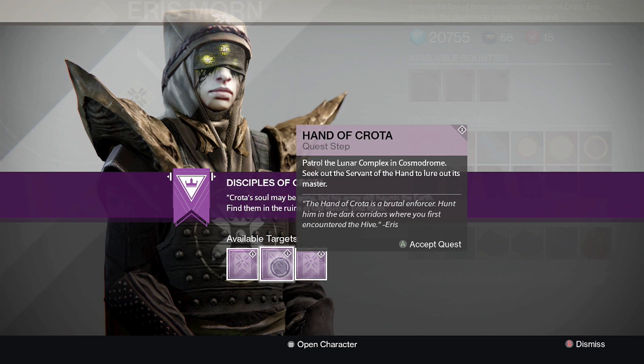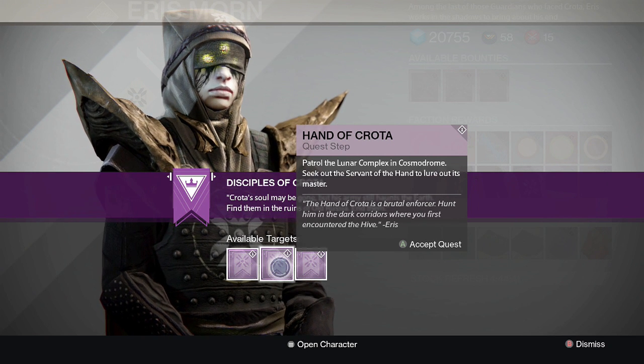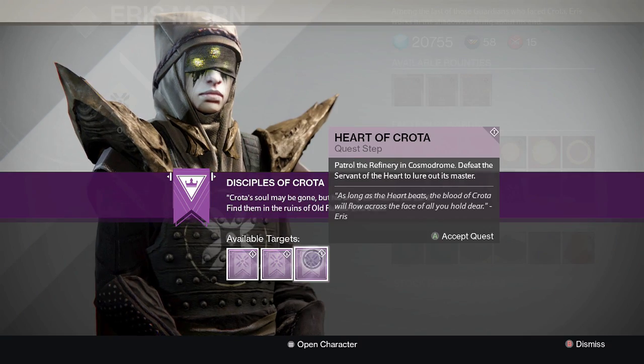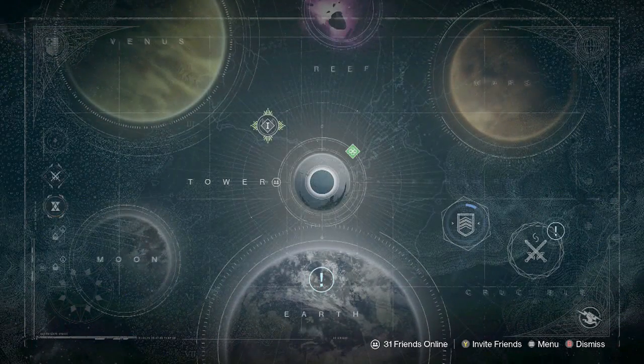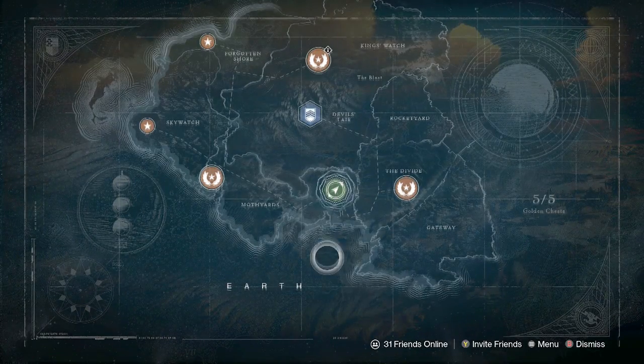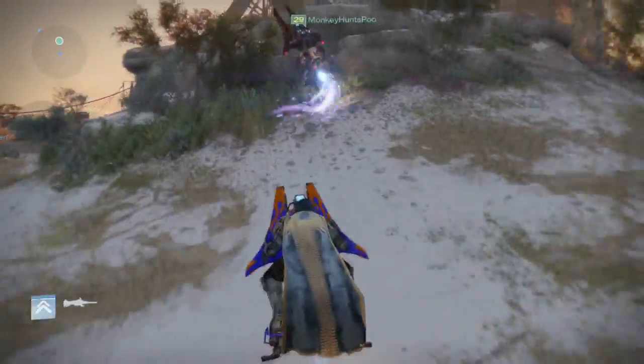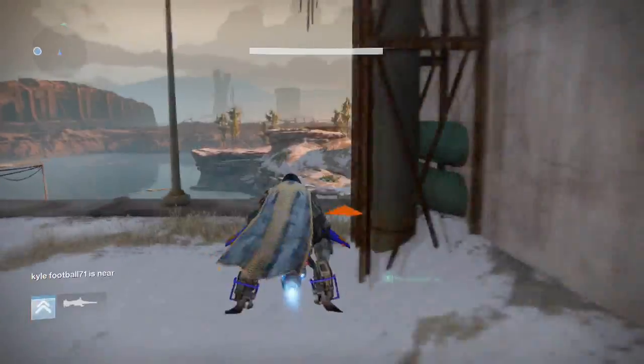Some of the steps require you to find the Hand of Crota, the Eyes of Crota, and last but not least the Heart of Crota. These are located in some hidden areas around Earth — some of them are pretty open but still hidden. I'm going to show you where all of them are. The first two of the three I'm heading to are to the left from spawn.